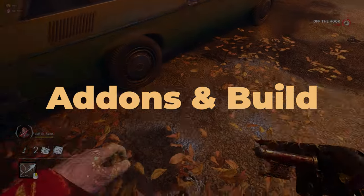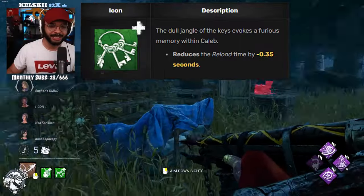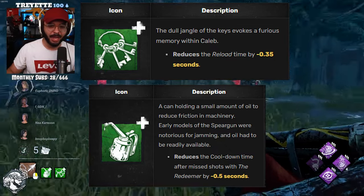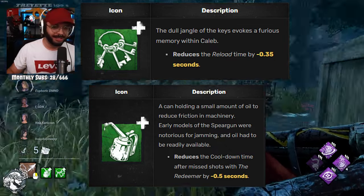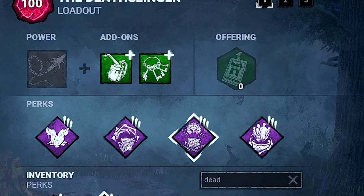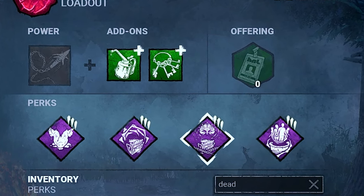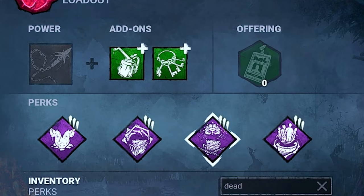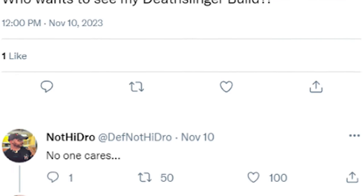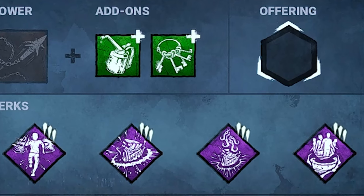For add-ons, I recommend using Warden Keys for the faster reload time and Tin Oil Can for faster recovery after missing a shot. This will allow you to go for more shots without being punished as heavily for missing. Here is also a practice build that will let you practice without having to worry about the game ending too fast, and here is my go-to build if you want to try it out.